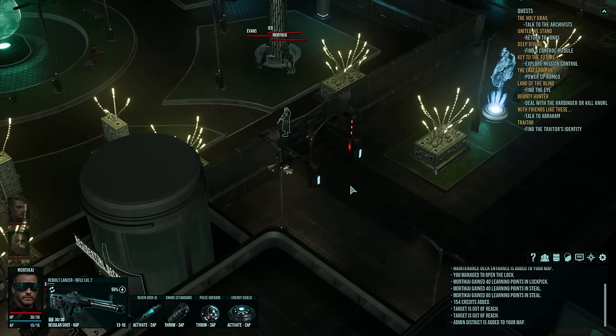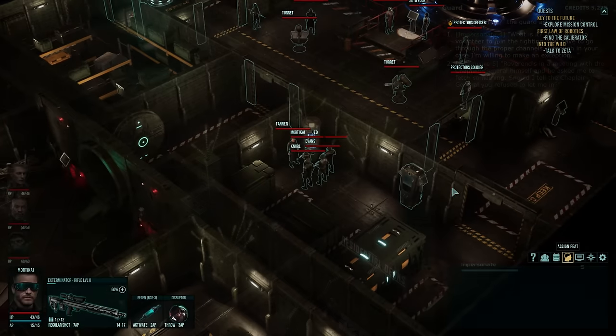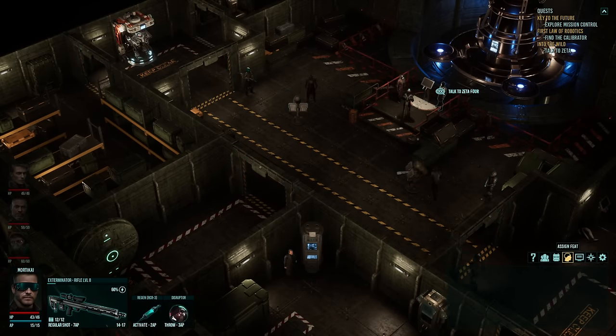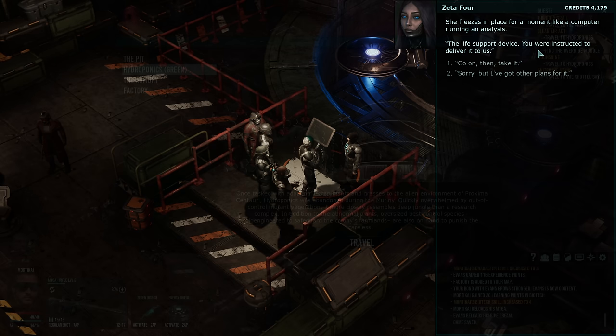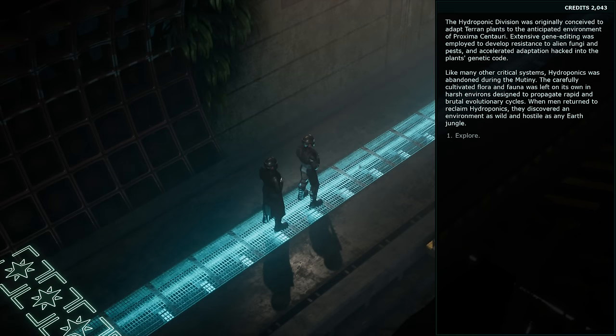When it comes to the technical state, Colony Ship is running very well, definitely showing off its years in early access. The bugs I ran into were very minimal. The most pressing one was that occasionally with a full party of companions, they would lock you into position and make you unable to move — though the fast travel system made this easy to work around. The only other notable bug was a quest sending me to talk to someone who had died and didn't register, but there were other options to complete that quest.